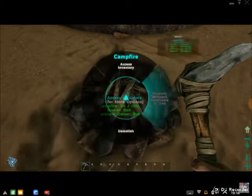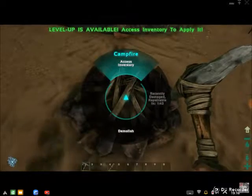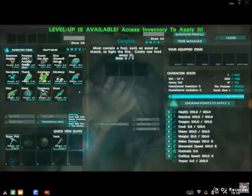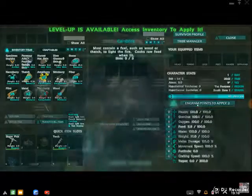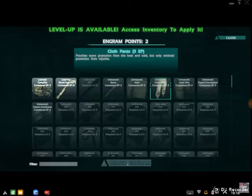I may do thumbnails — I may, in fact, I don't know. Level up is available — access inventory to apply it. I'm applying it. I'm a player now.